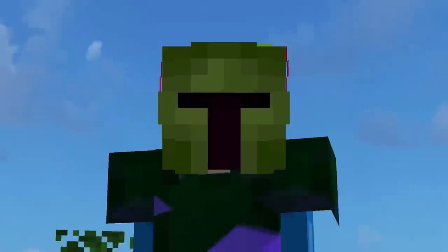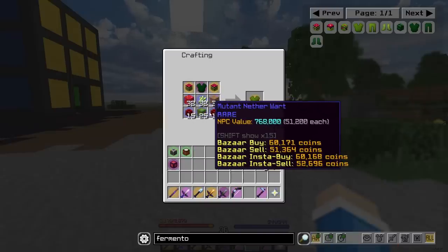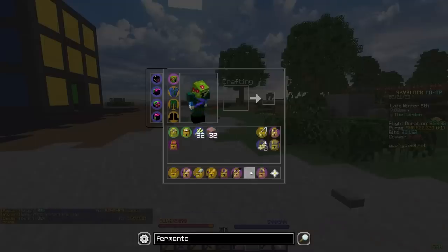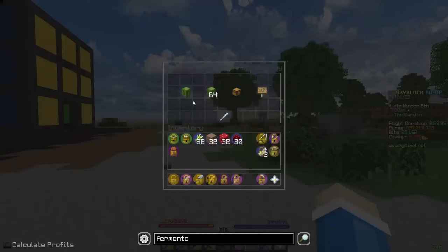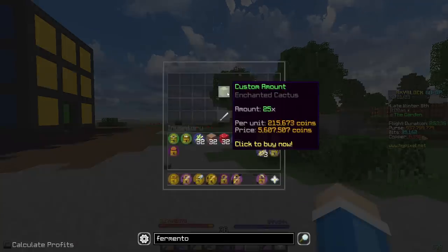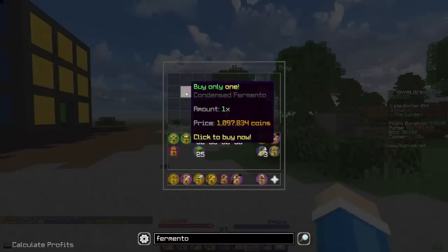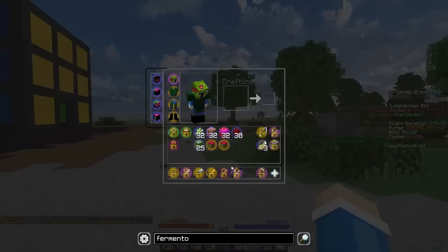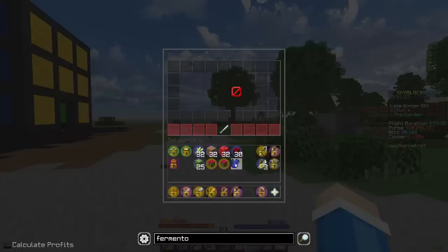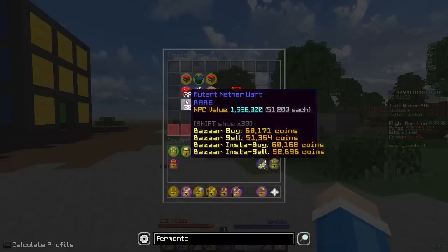Don't ask me why it has Protection 1 on it — okay, I'll tell you: I thought it'd be funny. The chestplate's pretty much the same, just with a couple added materials. Just buy 32 enchanted sugar, 32 brown mushroom blocks, 32 red mushroom blocks, 30 mutant netherwort, and 25 enchanted cactus — which I think is going to be a tad expensive. 6 million, that's still not horrible. Last but not least, we need 2 condensed Fermento. It would be slightly cheaper to craft it myself, but I can't be bothered. And we grab our Fermento chestplate.